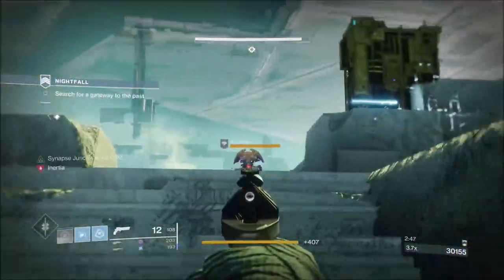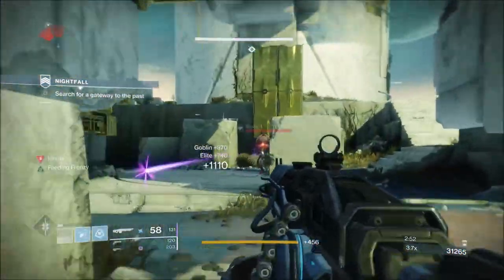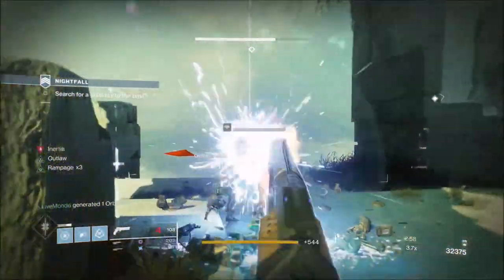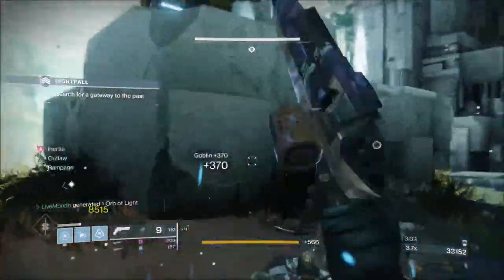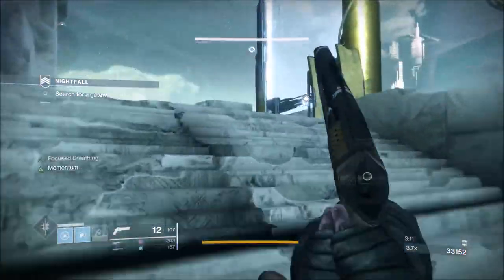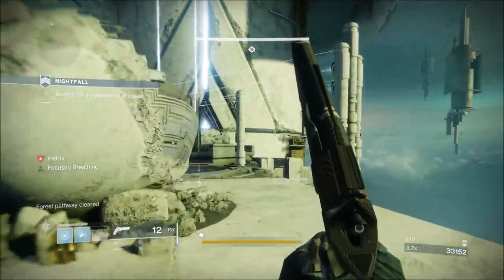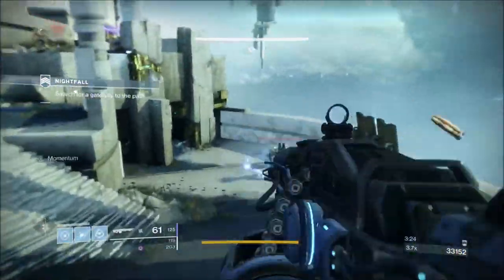I was a bit bummed out here because when I popped my super, I was expecting a ton more ads than were actually there. As you can see, I've switched to my primary to kill the last couple — not only to get heavy, it's to generate orbs, because orbs mean points and super. What we've decided during this run is keeping on your heavy and always leading each section with your heavy, just in case it's a section you need to pop it.